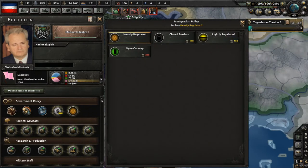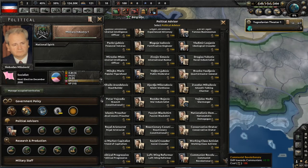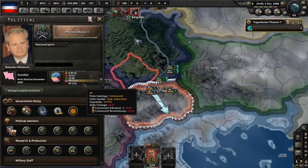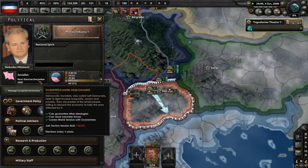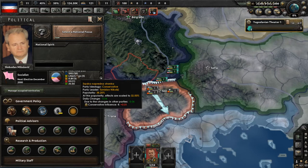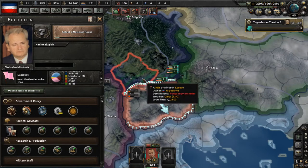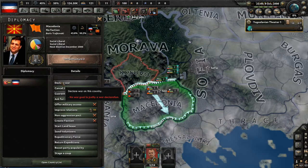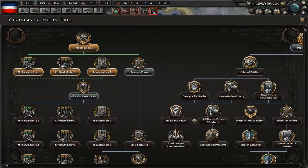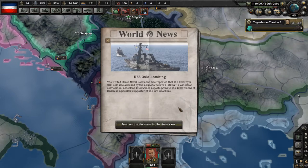Since we have 150 political power, I'm going to make a change to our government. I don't want to change immigration policy — instead, can we get a communist sympathizer in? Yes, there he is — Communist Revolutionary. Let the revolution begin! Since we're a socialist government we actually have elections, and there's one this year in December. The conservatives have 38% popularity and the socialists only 32 — I really hope the conservatives don't win, because that would limit our war options significantly.